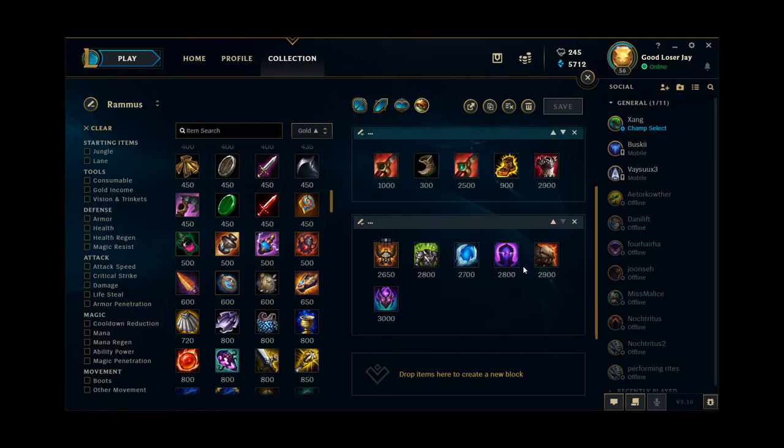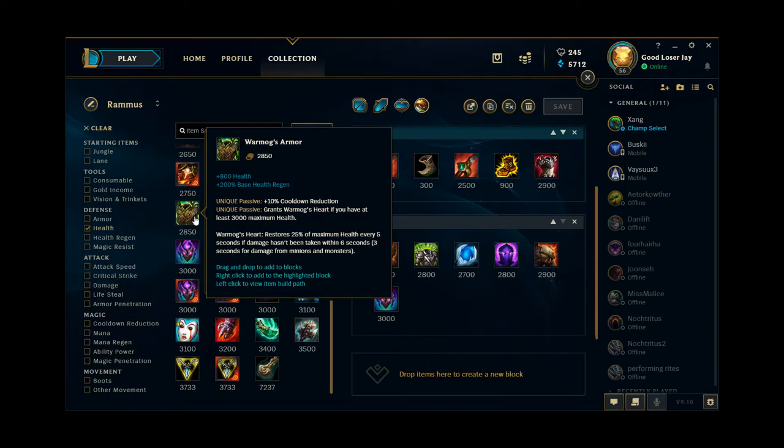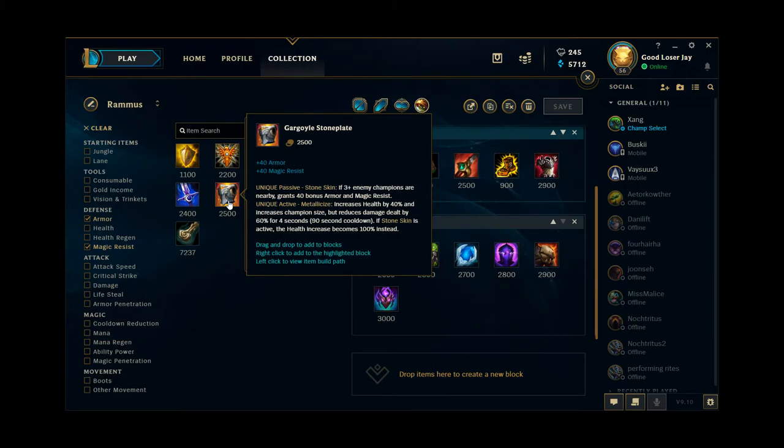If the game goes long enough, you have a bunch of tank options you can build after that. A few items I never built personally but are technically viable: Warmog's — some people like this on Rammus, but Rammus scales hard with resists rather than raw health, so Warmog's plus Cinderhulk is great on champions like Amumu or Sejuani but less ideal for Rammus. Another option is Gargoyle Stoneplate, which makes you ridiculously tanky, but it has no movement speed and no cooldown reduction on it — I like both of those on my Rammus items, so it's personal preference.